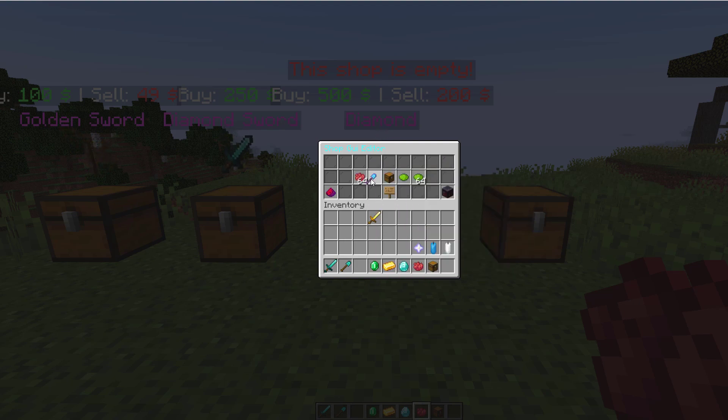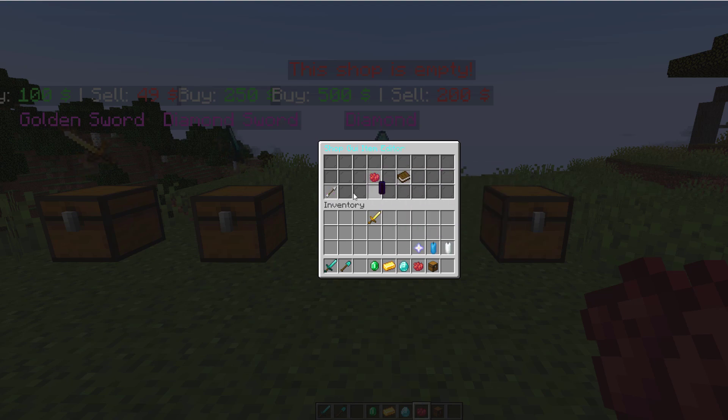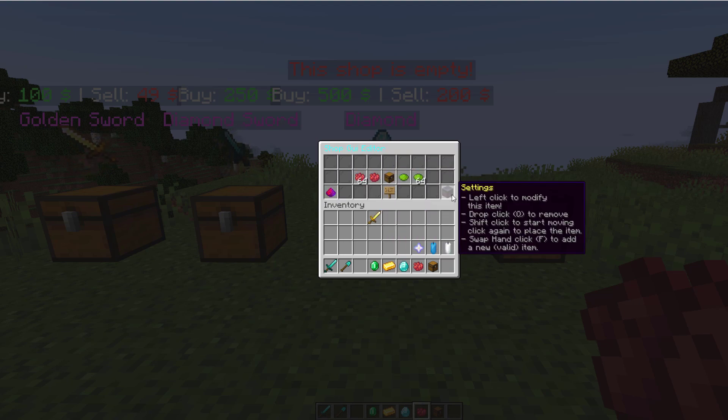We're going to want to modify the items — we can click it, click again, then click the red dye and that will replace it. And as you can see here this one is glowing because you can make it enchanted if you want. But obviously you could change all of these items if you really wanted to.